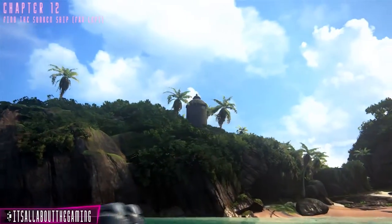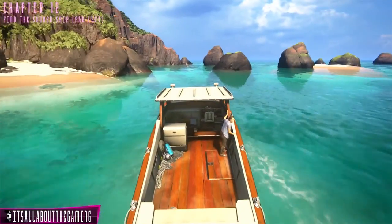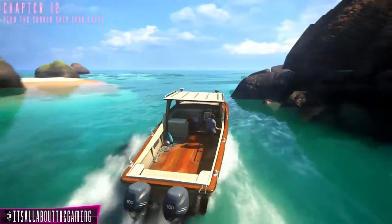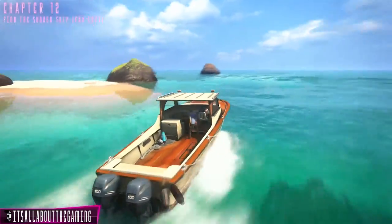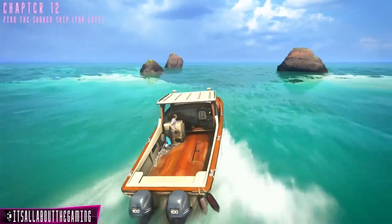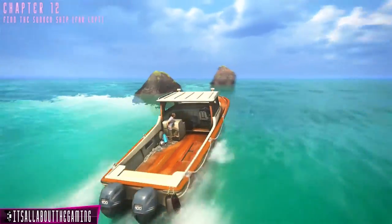In chapter 12, when you go past the man-made building on the right hand side and Sam says it's pirate made, continue past this island and around to the back and to the left. Eventually you'll come across a small reef and there'll be a shipwreck. All you need to do to earn this trophy is to get out of the boat and go swimming in amongst the shipwreck and the trophy will pop.